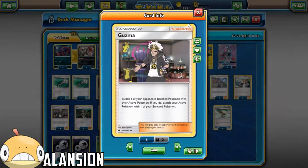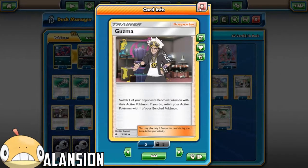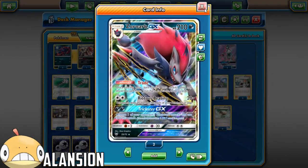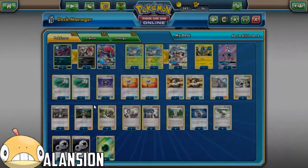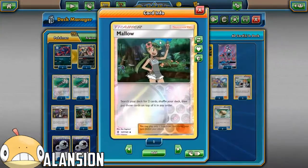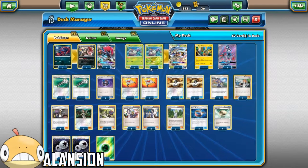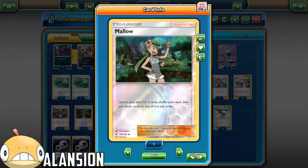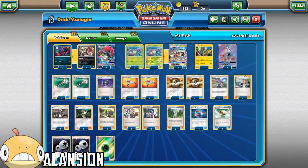4 Guzma - this is his Ace Pokemon, and they work well together, so definitely 4 Guzma. 1 Mallow - just for that combo. You're not always going to use it, but when you use it, it's going to be powerful. It helps you get to your other stuff like Choice Band and Float Stone. I really do think it's good as a 1-of in this deck.